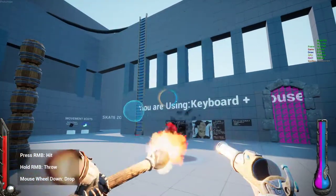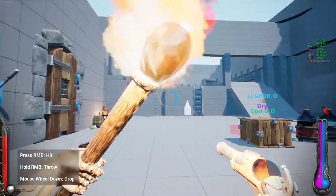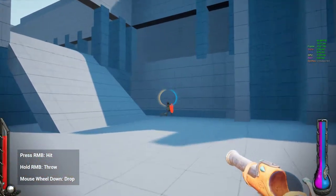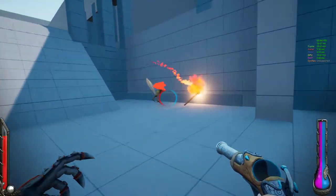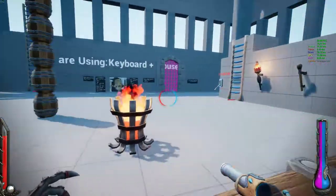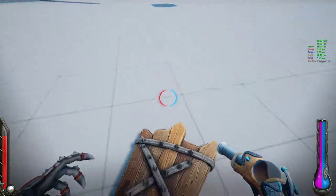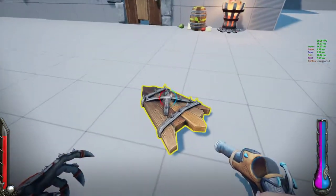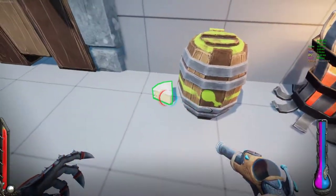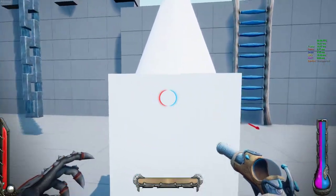Right mouse button is hit, hold right mouse button to throw. So presumably you can set people on fire. That's a nice charge up and throw — that feels pretty good. I wonder if it might be nice to throw even more objects — even a shield or something.